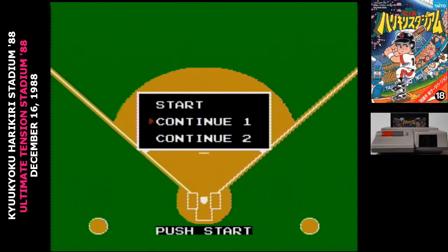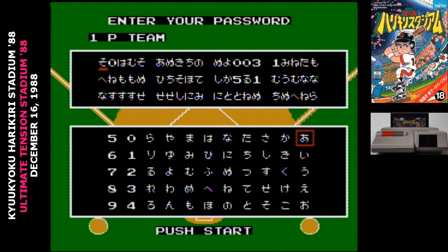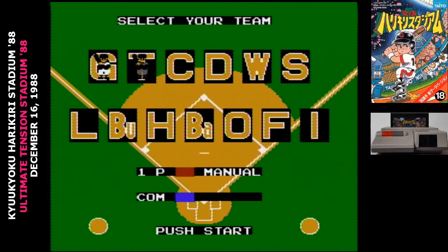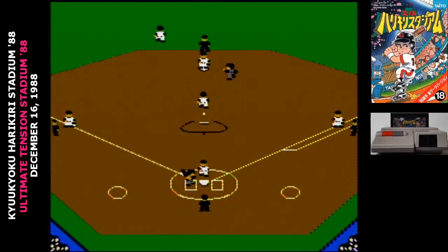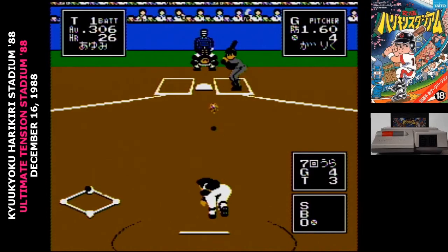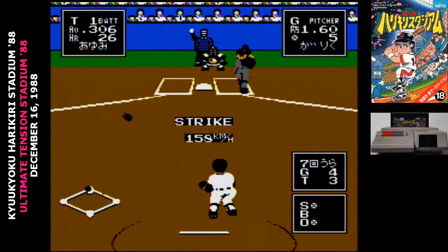One fun thing for me when recording this video: the save game I had on the cartridge was at the end of the season, so I got to play the championship game. When you play a season, you'll increase your team's stats, so this team was built all the way up. That let me use some of the special super pitches — there's nothing you actually do to trigger those, just have a fresh pitcher in with one of the abilities, and when you throw a fastball it might occur.